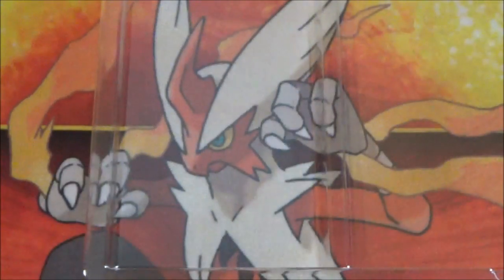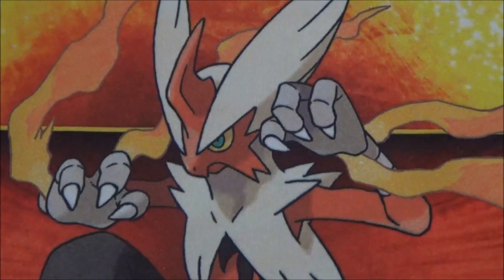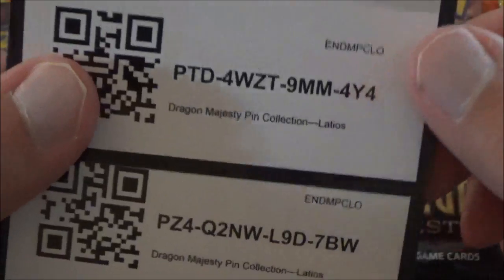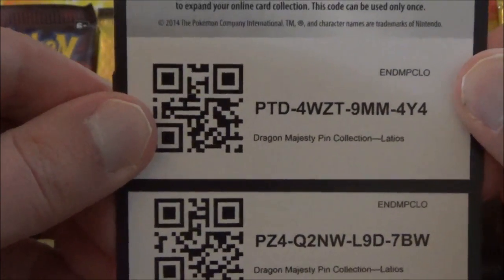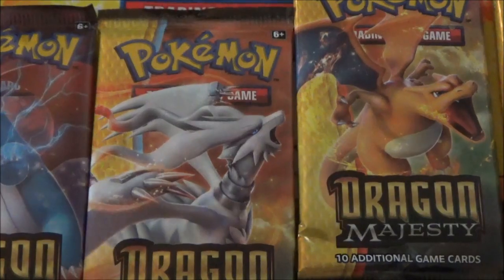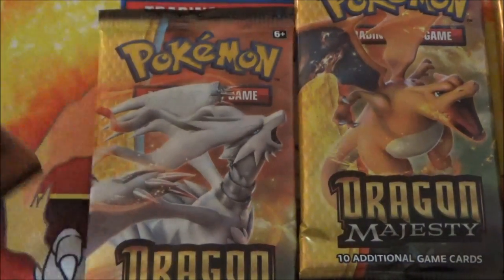Alright, I'll be right back — I'm gonna get out the other box and we'll commence with the opening. Here are all four of the pack arts for this particular set, and here are the codes once again to unlock the Latios. I actually got three Dragon Knight pack arts: a Salamence, a Reshiram, and a Charizard.